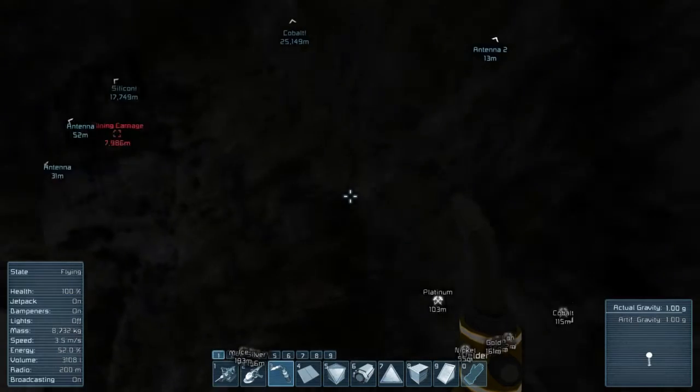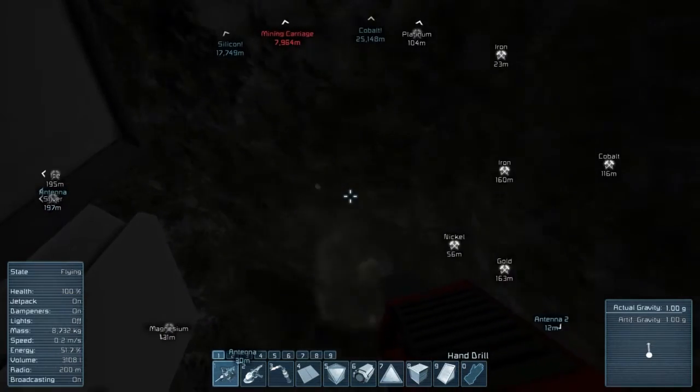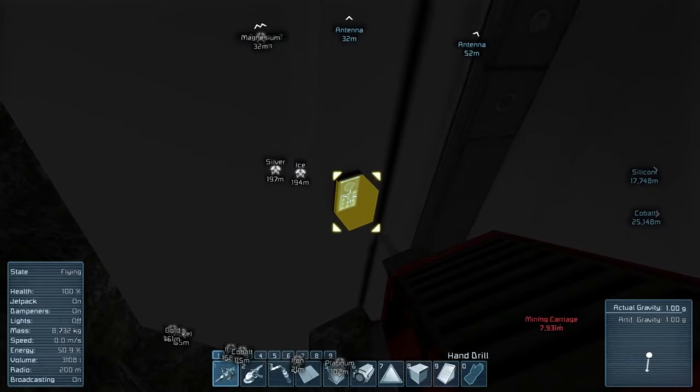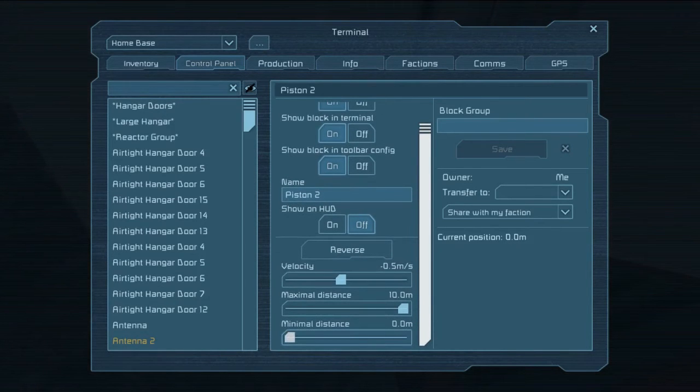Get out of the way. Be gone. I'm building here. We're going to set our minimal distance to... let's do like three-tenths of a meter. And we'll do the max at a nice, healthy... let's say three. Just for testing purposes.